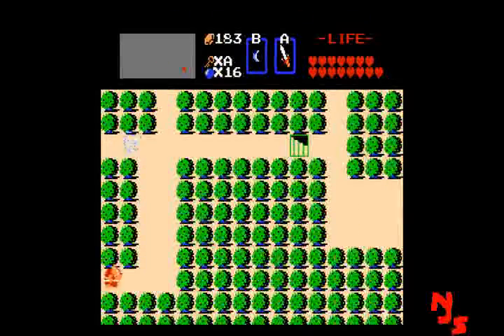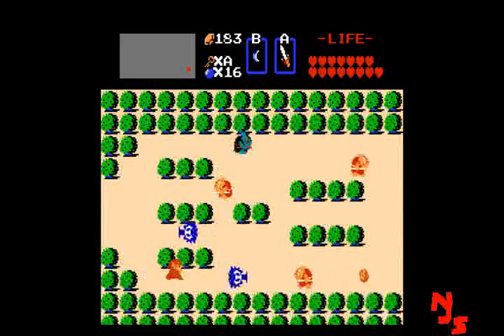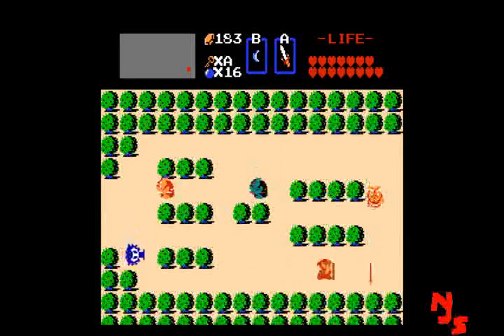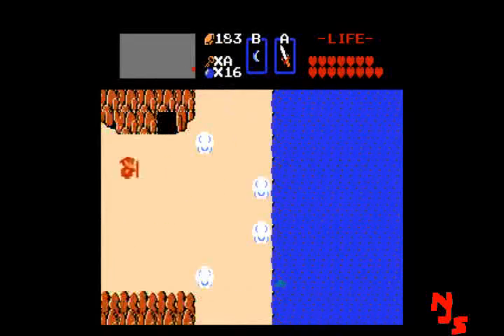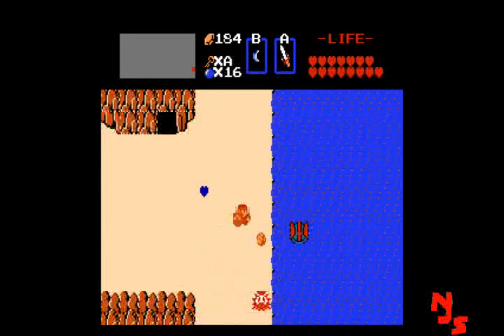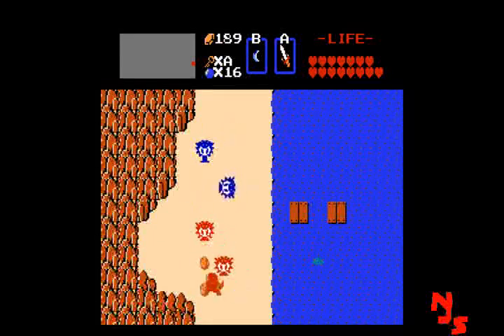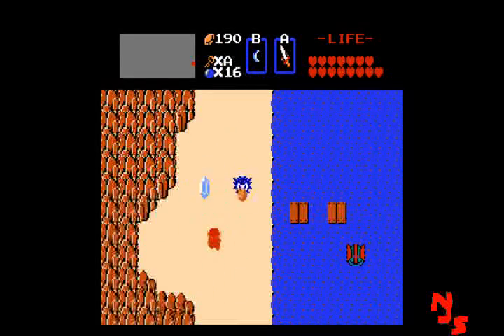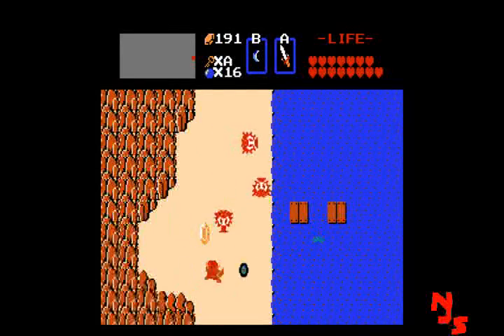We're gonna walk on top of the stairs, not to activate them. Then we're gonna kill some enemies here, moving on, killing some enemies. There's a heart container here in the first and second quests — I can't remember if there was anything here, I think it was just 5 rupees. Kill the enemies, then we'll open the door.